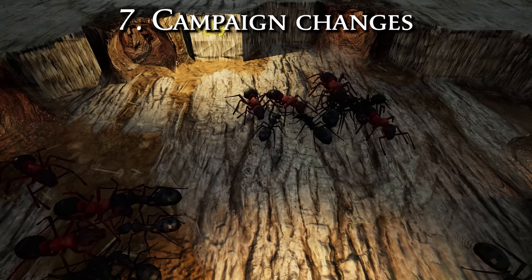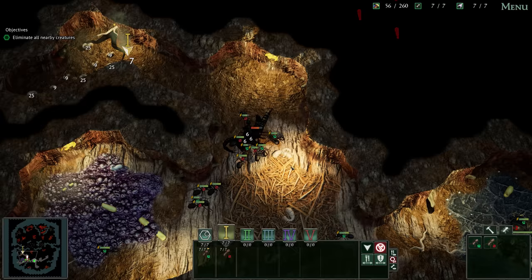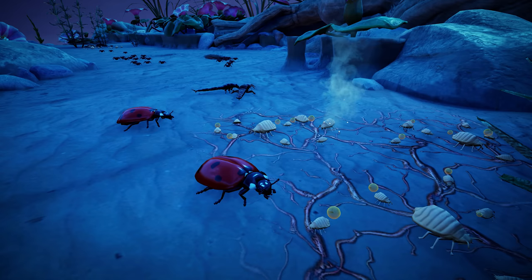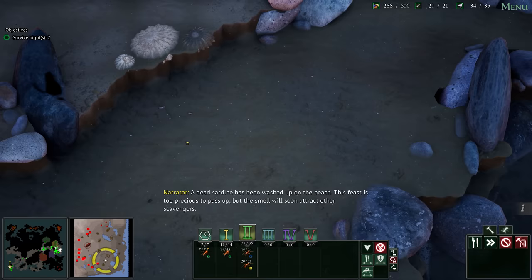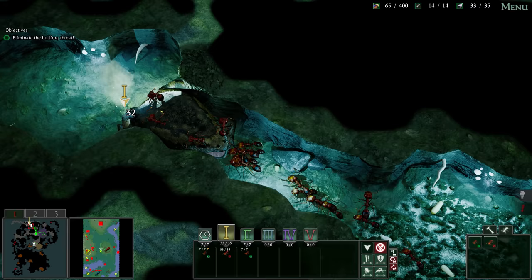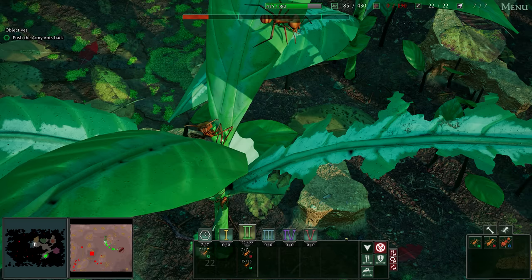Most of the levels in the campaign have had some changes, some of them more obvious than others. In general, in the 1X and 2X levels there will be more food from the environment and less from aggressive creatures. The aphids in 2-2 Queen of the Hill will continue to produce food throughout the night, making them a much more valuable asset. There's some new narrator dialogue in 2-1 Rising Tide, signaling the arrival of a large food item that must be contested. In the 4X levels, creatures will give slightly more food.